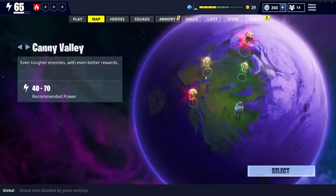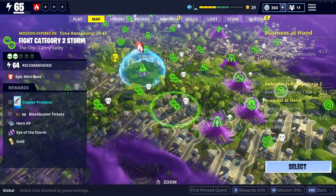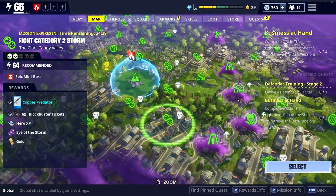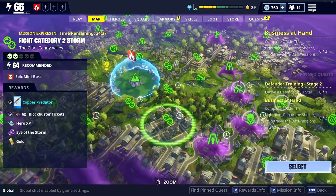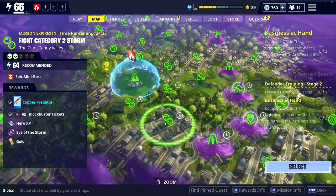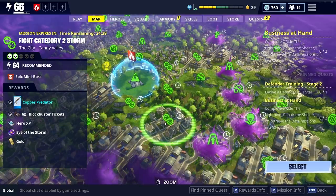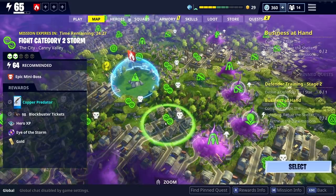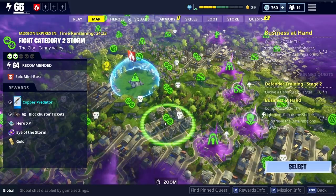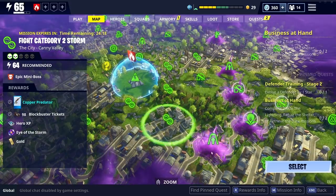So we're going to jump into this city map here — it's a 64 mission and we're 65, so absolutely fine. We've got the privacy set. What we're going to do is see how many sturdy mechanical parts we can get in 10 minutes. I'm going to drop all my sturdy mechanical parts into a little box at the start, then we'll go get them at the end and see how many we can get.